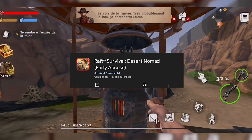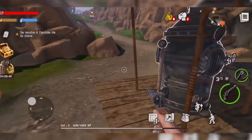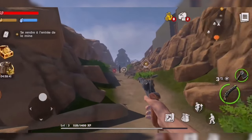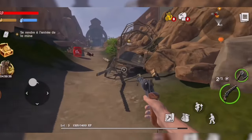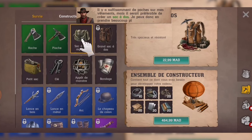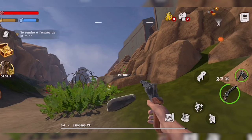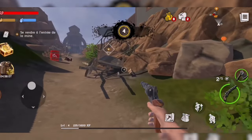Raft Survival: Desert Nomad. Navigate the vast desert seas on a raft in Raft Survival: Desert Nomad, where survival means finding salvation amidst the scorching sands. Gather resources, build essential structures, and conserve water and food as you explore the desert landscape in search of refuge. But the desert is unforgiving — it's a harsh environment where every decision counts. Adapt to the changing winds and currents, face the challenges presented by the day-night cycle and weather system, and fend off threats as you navigate the desert seas in this unique survival experience.